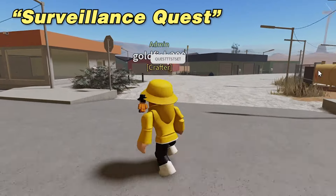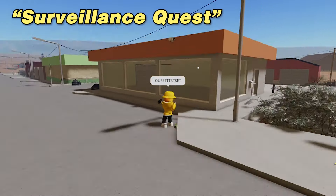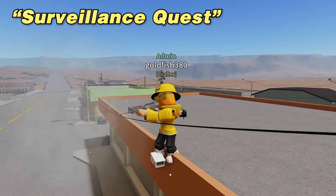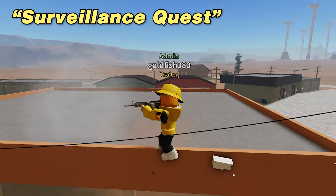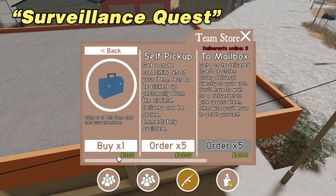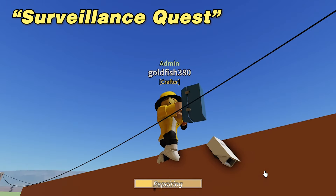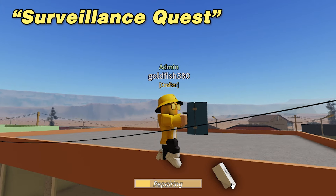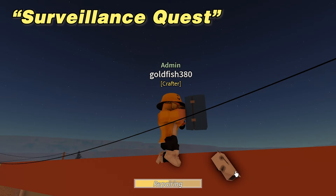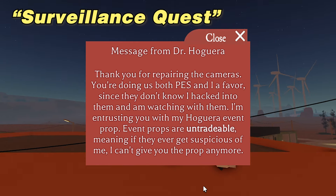And now for the event quest tutorial. When you complete this surveillance quest, you will get the Brian O'Gara, which is an event prop that becomes unobtainable after September 3rd. For this quest, you need to become a crafter and you need a gun. Go to any security camera around the map, buy 5 repair kits and start shooting the camera, then repair it with the repair kit after. You will need to do this 5 times. This takes a while, so settle in and grab a paint thinner. After you finish it, you will get this message from Brian.